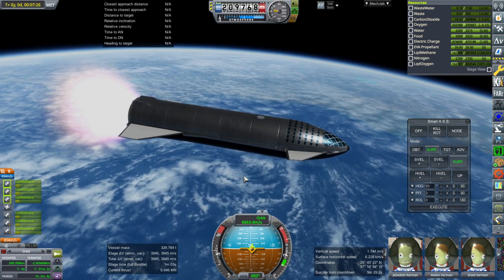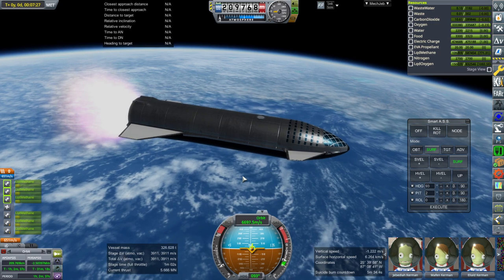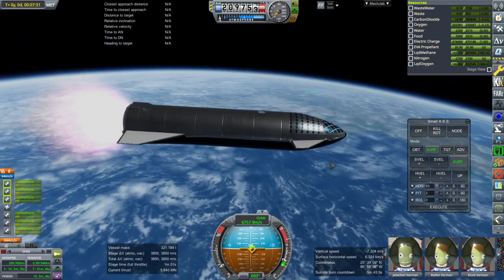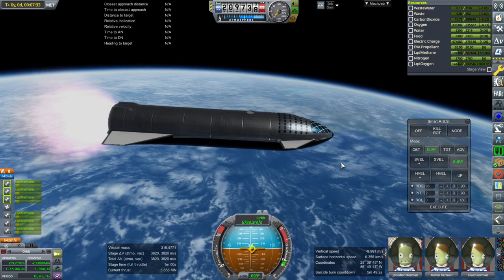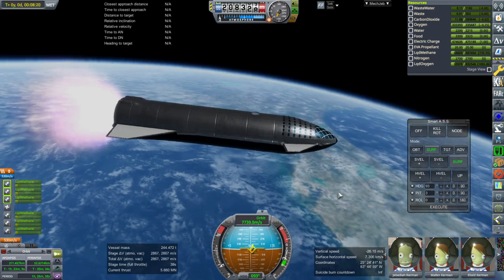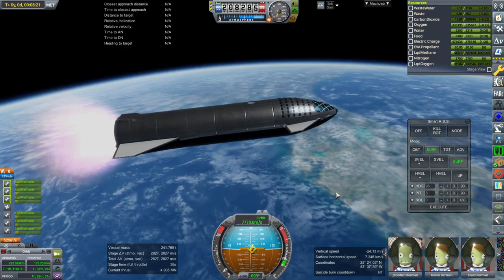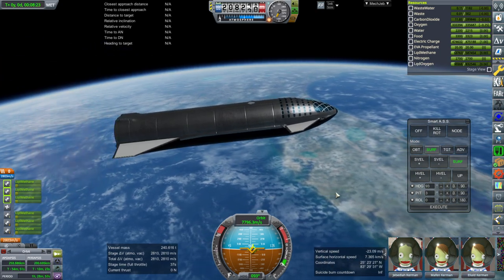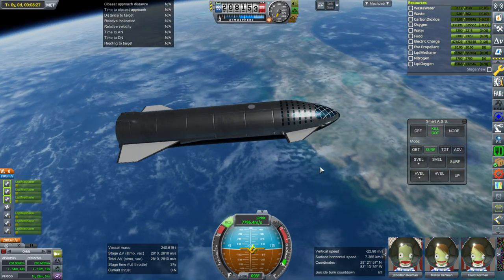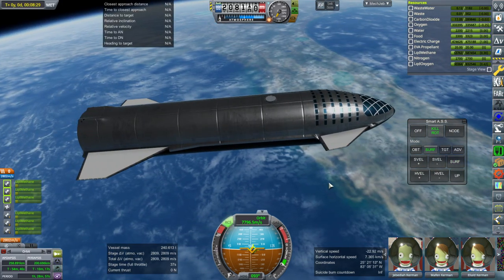Now we can throttle down. I'm not turning off the sea-level engines because there's no need given our delta-V right now, since we're just parking in low Earth orbit for the moment. I'm just going to kill rotation. I should verify the RCS is working — it looks like it.